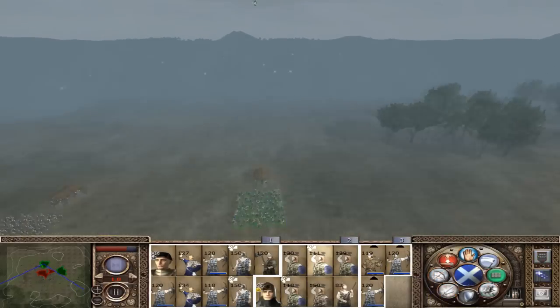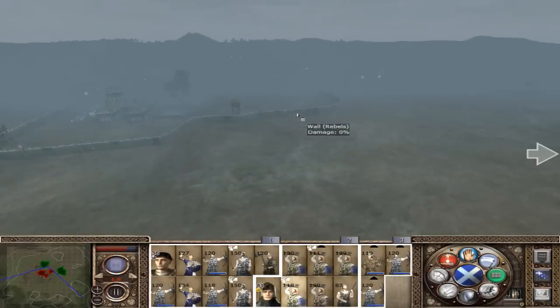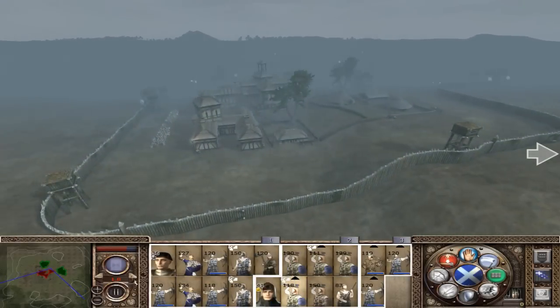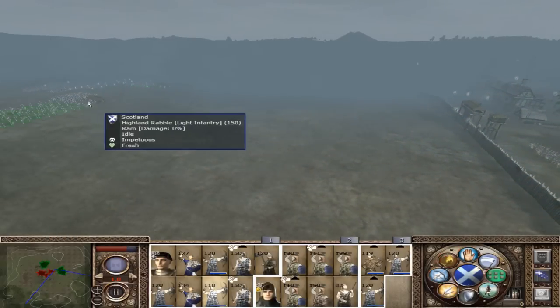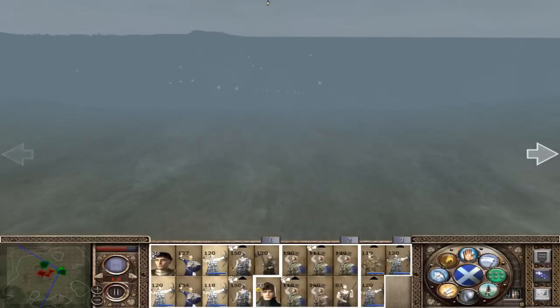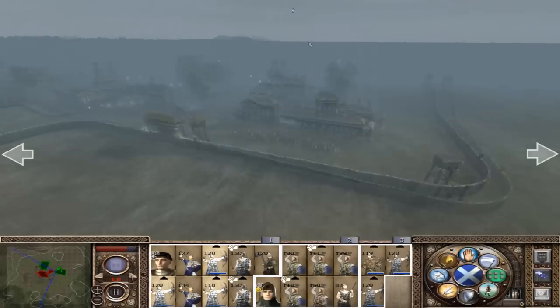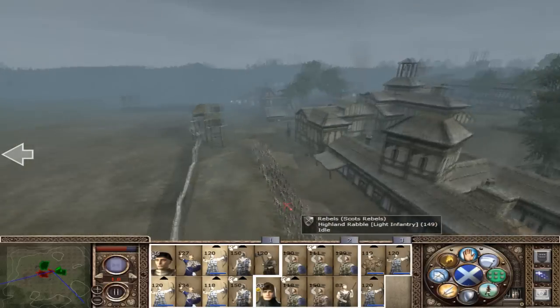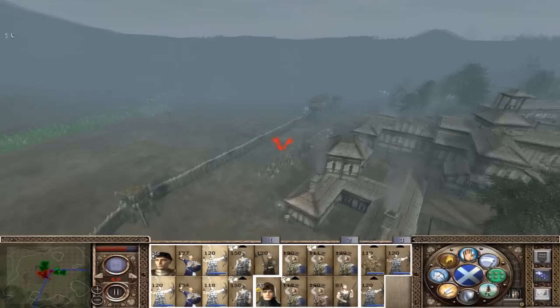Move them up here and then we'll get these guys going. Sorry, this is going to take a while. They're going to the walls and attacking with all their fury. It's just Highland Rabble though, really - nothing too big. I guess we're going to hit them from there, they're defending that place with fury.